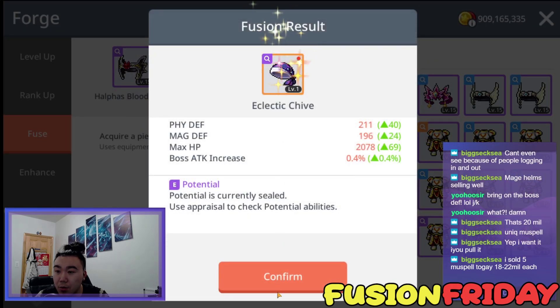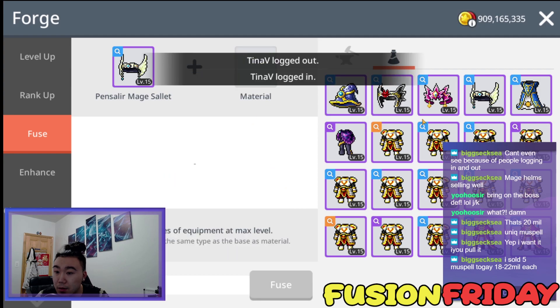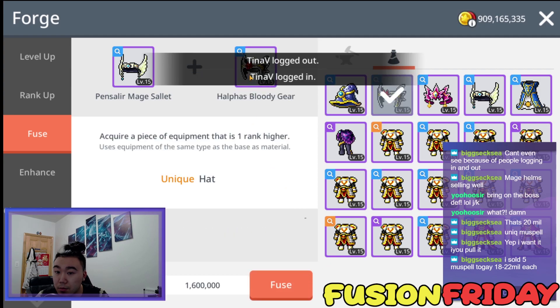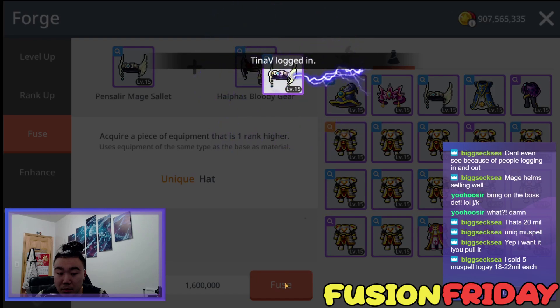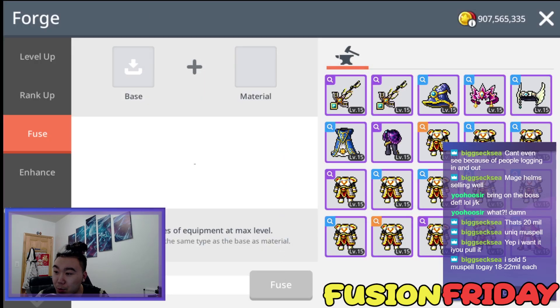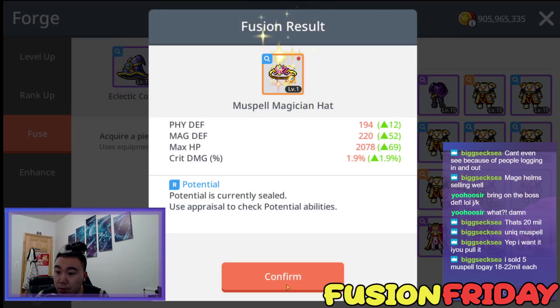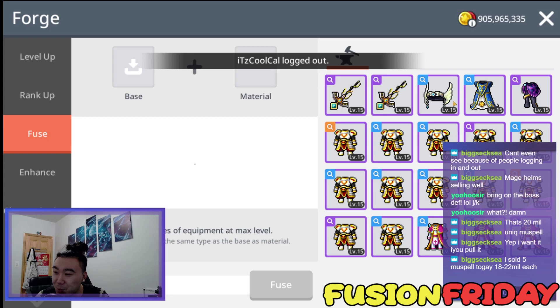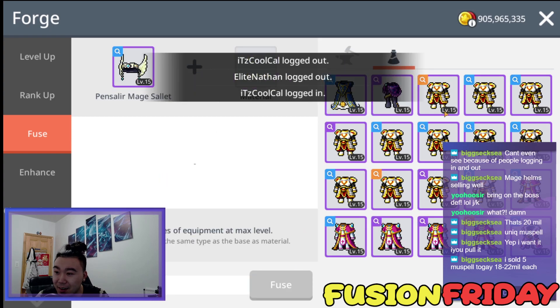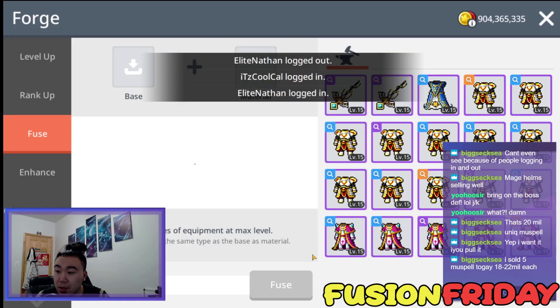Oh no — I thought that was an emblem. Thank God it wasn't wasted. 20 mil each? That's a big ball of money. I think I got one more hat left. All these Muse Spells — that's insane. Eclectic Coral. I guess we're going to fuse our armors now.